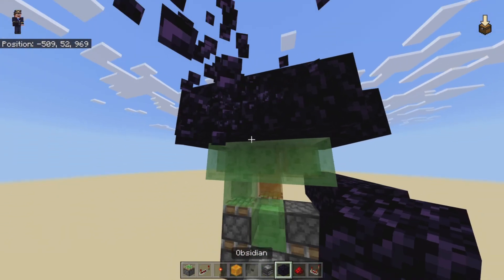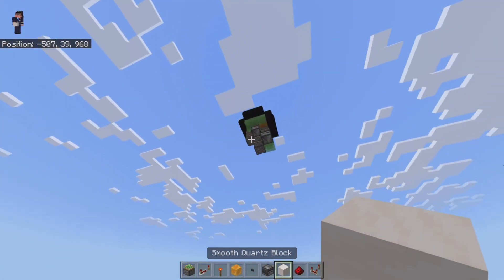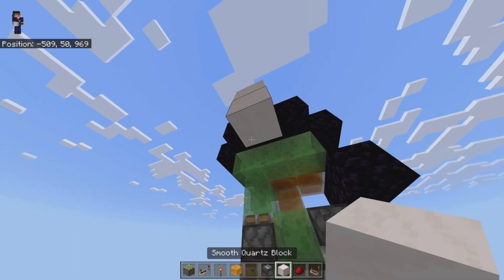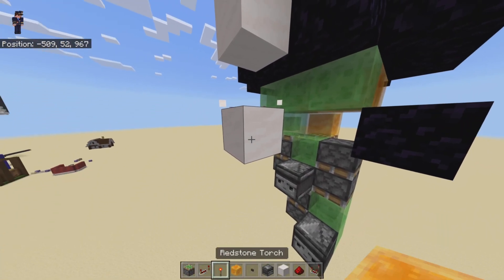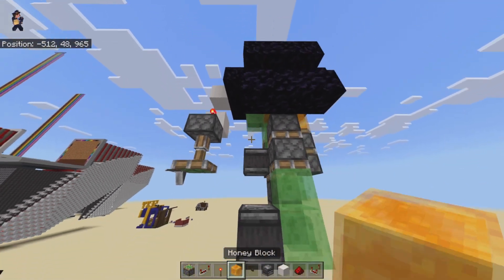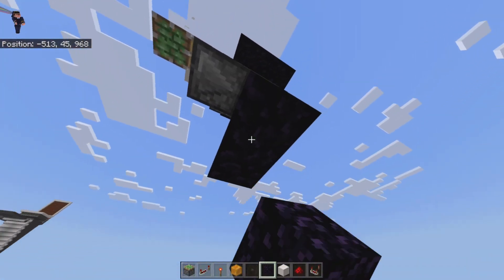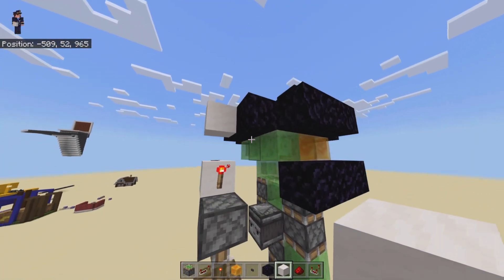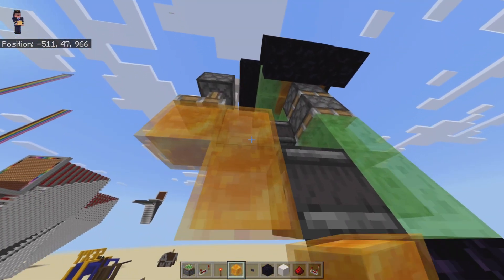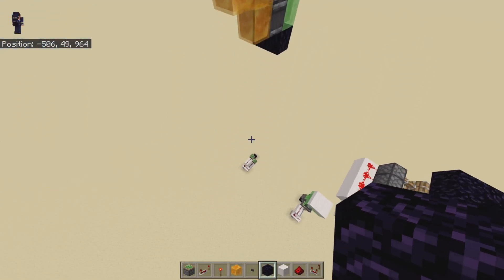We're going to want to place a block of your choice here, with a button on top of it. We want to go down a couple blocks — redstone dust, redstone torch, sticky piston, and honey blocks in this configuration. Before we place the honey blocks, let's place obsidian there to stop this thing from moving downwards. The honey blocks go just like this: we need two like that, one there, one there, and one there. This will activate the flying machine, sending it back down.